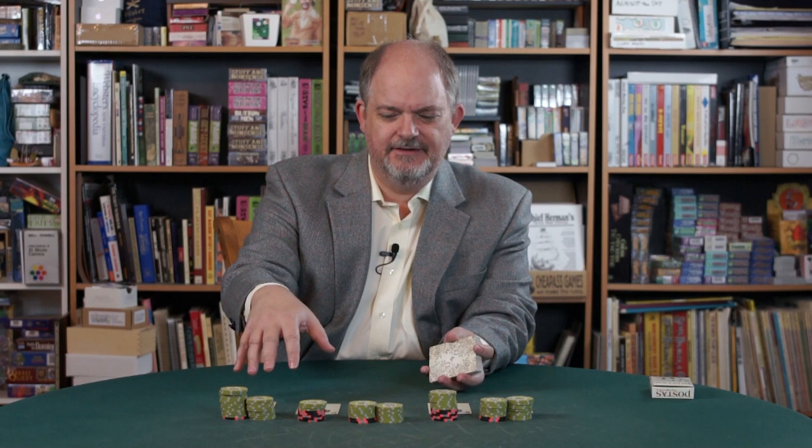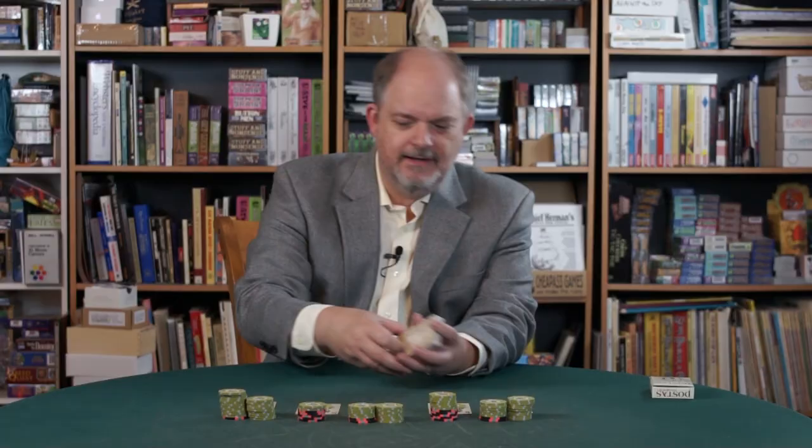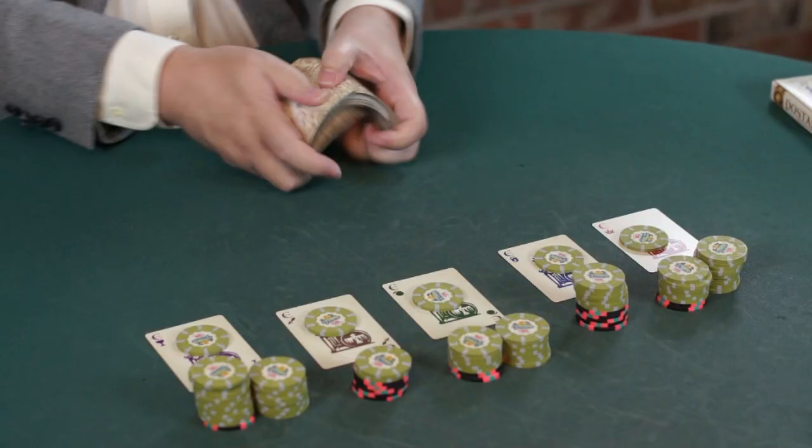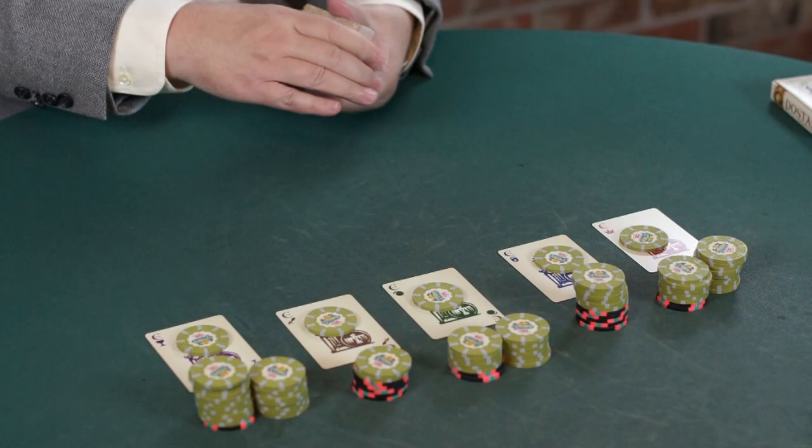I'm using these e-cards to represent the players, because they're not shuffled into the deck for the original Postus deck. Each player would make a one-coin bet to start the game. After we shuffle we'll start dealing. I'm the dealer and an extra player. Sometimes the players could deal for themselves, but in a bigger, more formal game, there's a special dealer whose job that is.